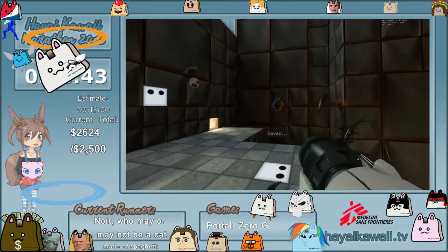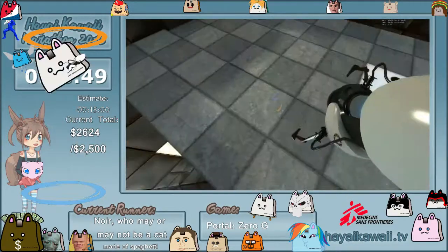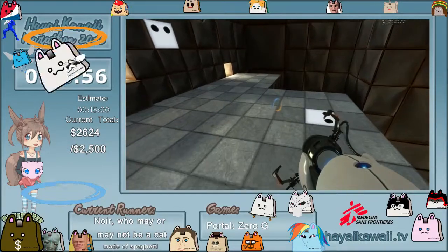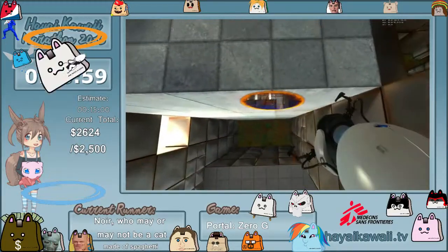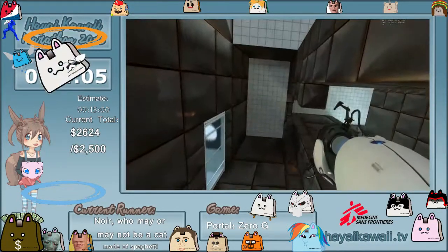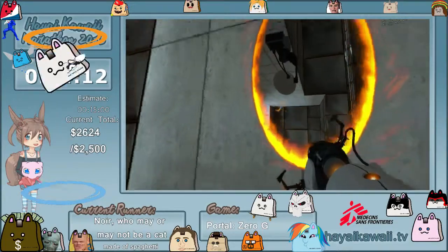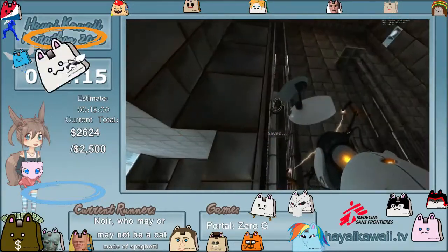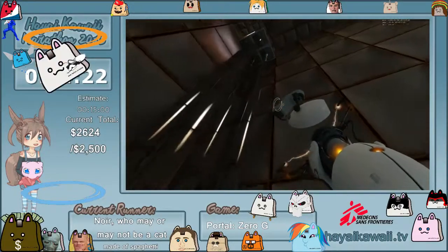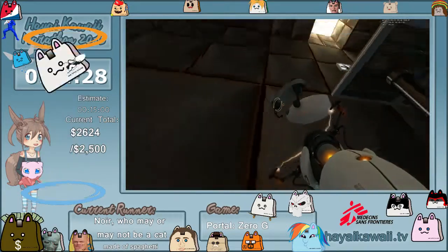Here we do almost the same thing as the normal run. We have to get over here and then do that. Doing the edge glitch is actually a lot harder because you'll float around while you're trying to do it. We can just sort of jump and go up to the top of the map with the camera and boost ourselves downwards. Doing that edge glitch is actually a lot harder in zero gravity — it is pretty annoying.